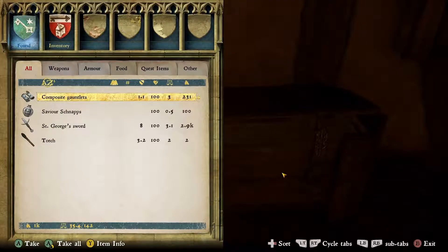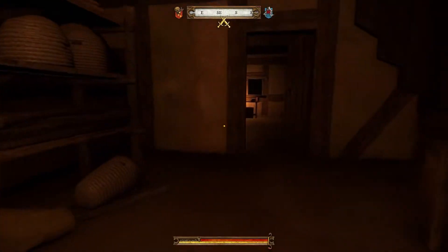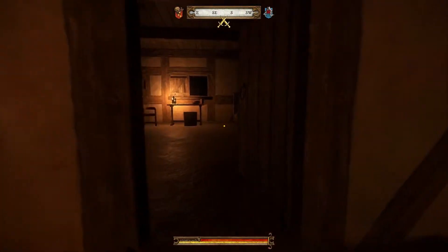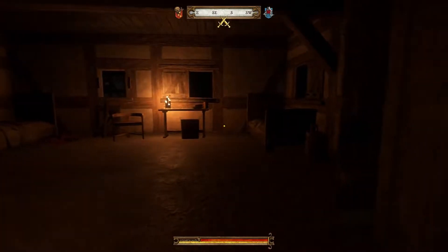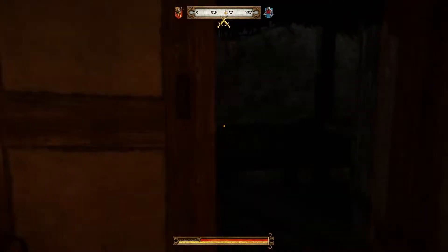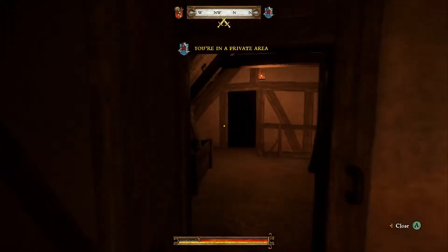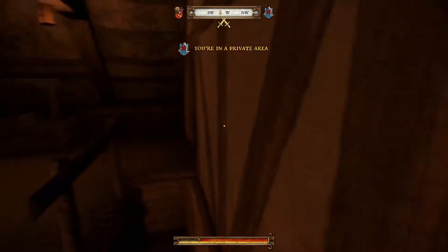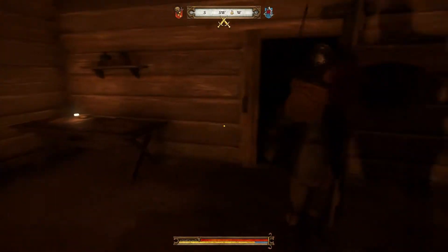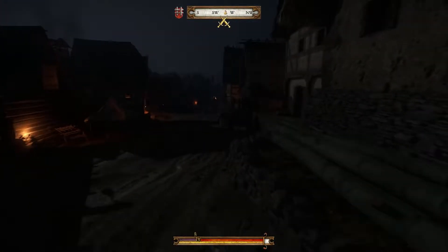As soon as someone catches you in the act, they'll alert the guards. But if you're lucky enough and skillful enough, you may be able to avoid them by stealth before they catch you. Not this time, though. You're surrounded, and escape is unlikely to succeed. Fighting with the long arm of the law isn't worth it if you ever want to return to the same town. Better to surrender and save the last remnants of your reputation.